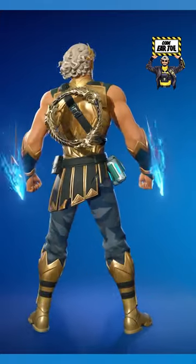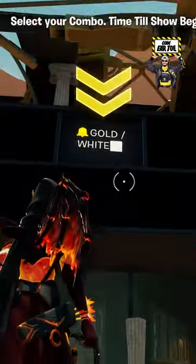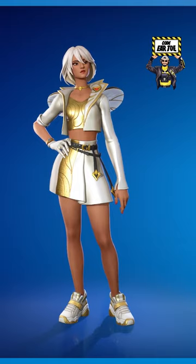For the mythology theme, we have the Zeus outfit and the Sigil of the Alliance backpack for the color scheme. I'm also using the Hand of Lightning pickaxe, which is a 10 out of 10 for Zeus.